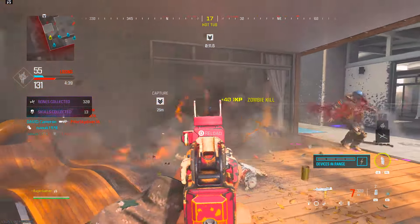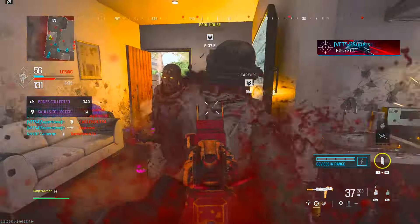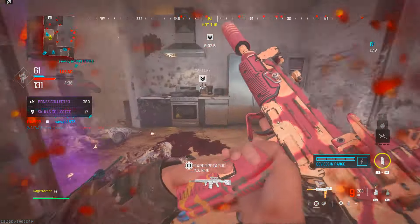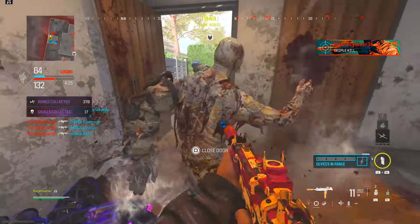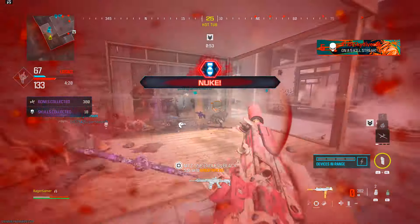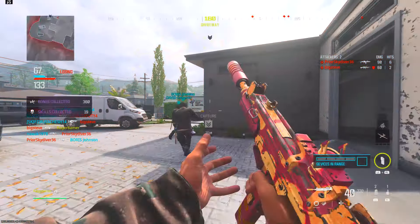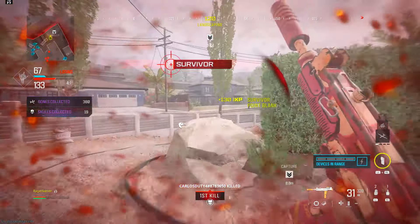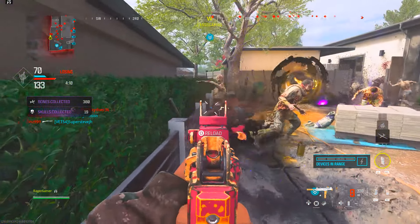Zombies have a lot of health, so make sure you have a good weapon with lots of ammo — it might be worth using attachments with armor piercing rounds. If you're pushing the objective and getting lots of kills, you can earn a lot. On Stash House, a small Season 2 map similar to Shipment, I earned over 700 bones and about 60 skulls easily in roughly a five minute game. On larger maps you'll get a bit less, but 10,000 bones overall is still very achievable.